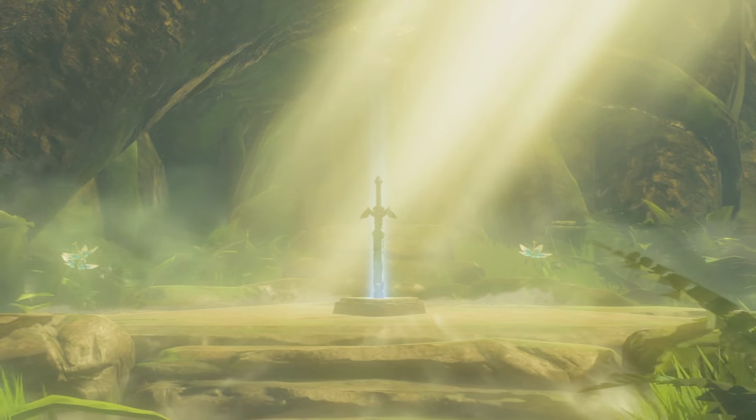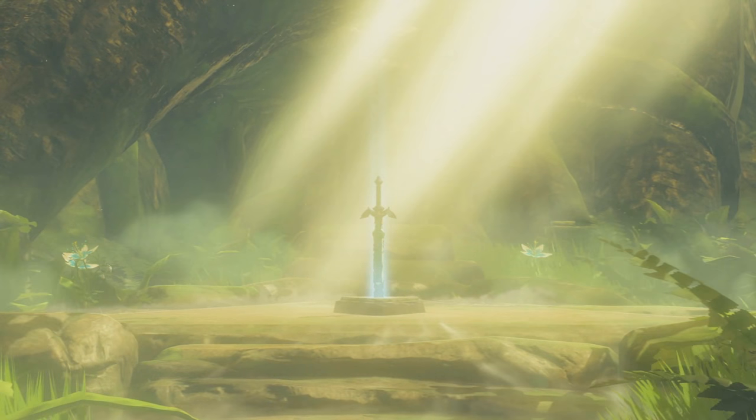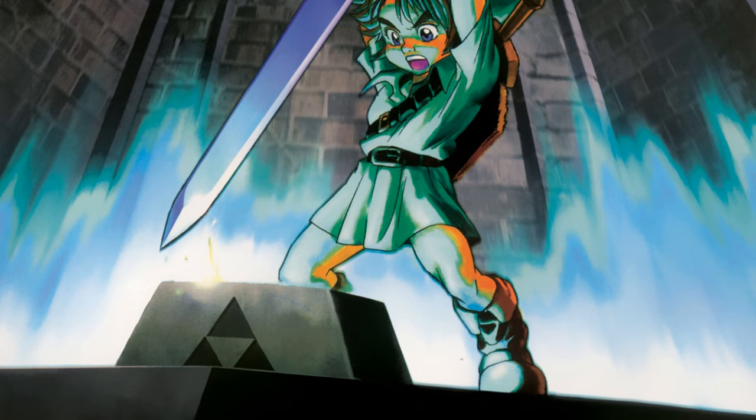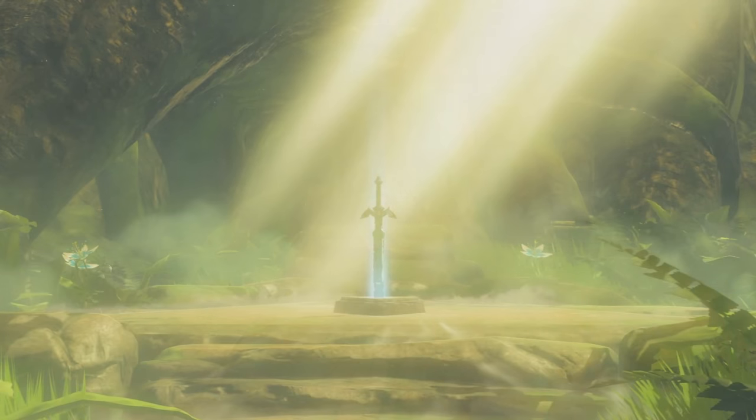Nintendo didn't want us to miss the sword, because we immediately get a close-up of it in its pedestal in the forest. Though this time, interestingly, there's a weird blue glow emanating from the base of it, whereas there wasn't before. It's still ruined like it was at E3 2016 — we've seen blue energy linked to the sword before, like in Ocarina of Time, but what exactly this is is unclear. I'll get back to my theory on it later.